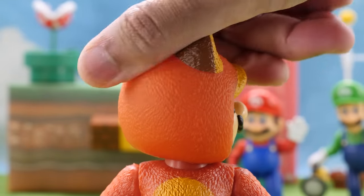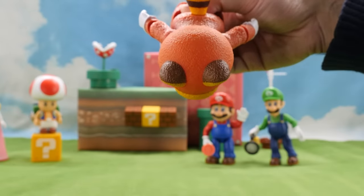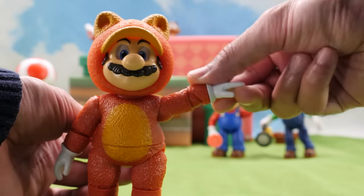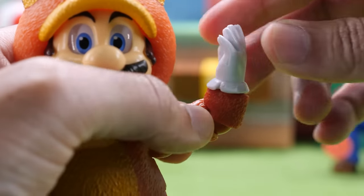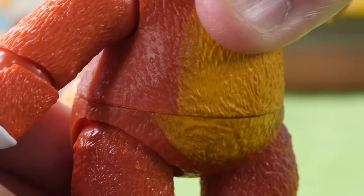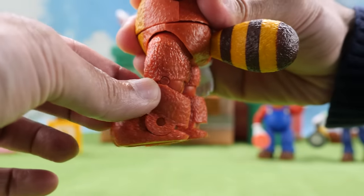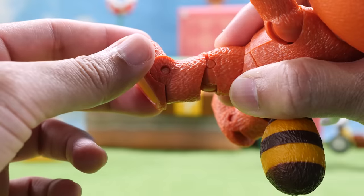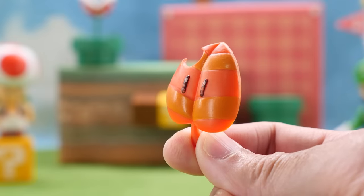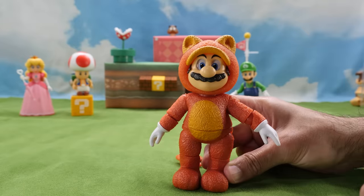Let's talk articulation. He has full head rotation, but unfortunately he can't move his head up, so he flies with his head down. He has full 360 arm rotation and his arms pivot out. He has elbow and wrist movement. He has slight waist movement, but it misaligns his stomach paint. His tail spins like a propeller, like Tails from Sonic. He has leg movement, his legs pivot outward, and he also has a single-jointed knee and ankle movement. Inside the box you'll get the Super Leaf accessory. Tanooki Mario can hold his Super Leaf accessory, but it falls out too easily.